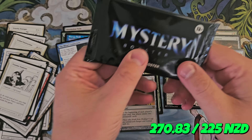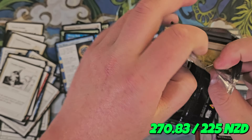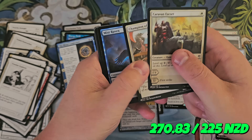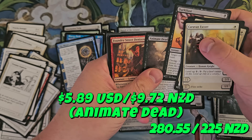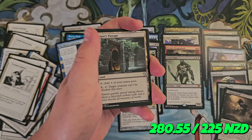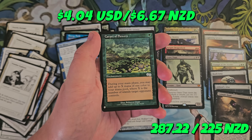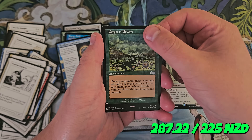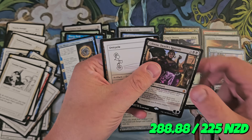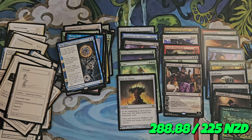And we're down to the last pack — this is it. I think we're going to need something really good from this to beat the box. Can it be done? A last pack win is always the sweetest. Animate Dead's a good uncommon. Let's see what we have here — Carpet of Flowers. We've seen some pretty good uncommons, and the last one is a mythic: it's Liliana, Death's Majesty. Wow. There you go, guys — that was a Mystery Booster Convention Edition.